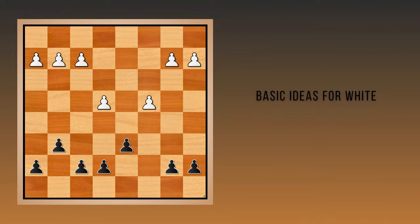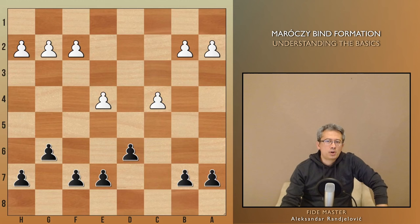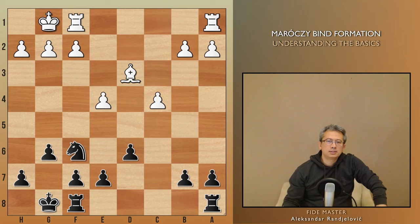When it comes to the question of who benefits from simplifying the position and trading pieces, it is usually the one with less space, and in the Maróczy Bind it's obviously black. But it also depends on how the Maróczy pawn structure evolves during the middle game phase, and which of those minor pieces remain on the board. For black, it is typically best to keep one of the knights, which can easily use the dark squares and possibly establish an outpost in the center.